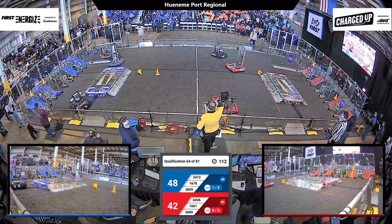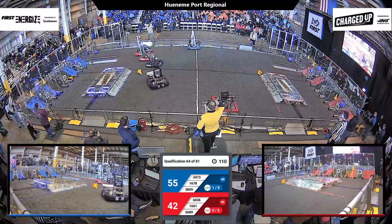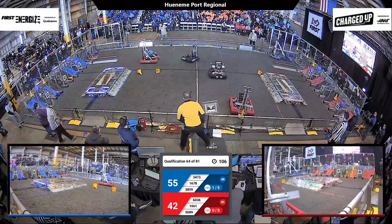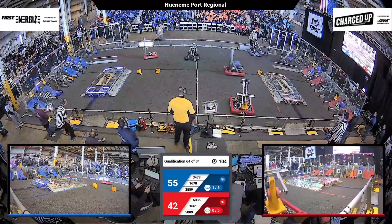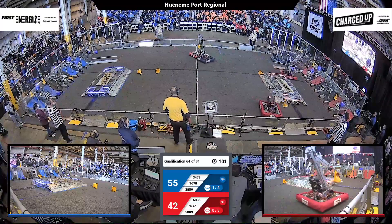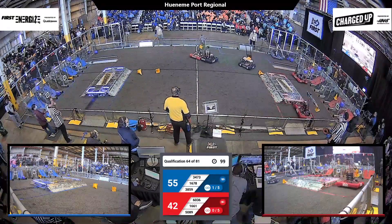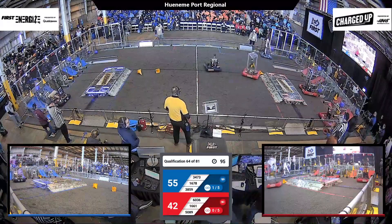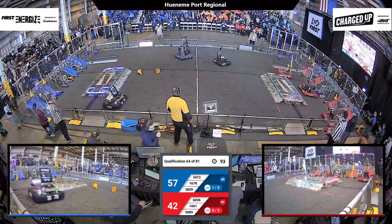38-59, that's CI Familiaris Wolfpack coming out of their loading station, trying to help their alliance partner out. 50-89, that's their bot Ion, keeping it positive, trying to put a cube — and they do, into that low hybrid zone.